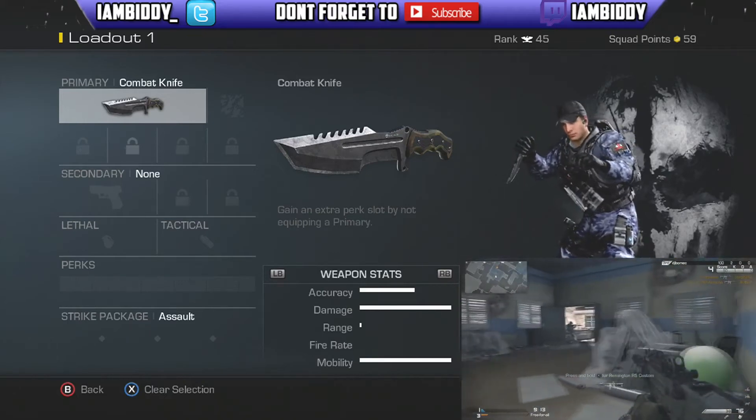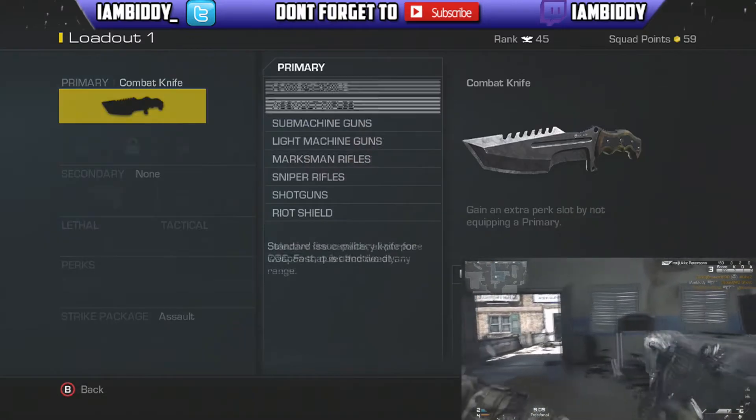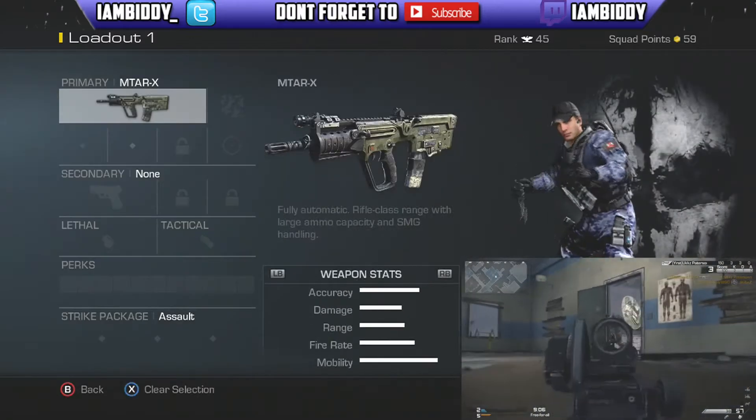Hey YouTube, what's going on? I am Bid A. This is the best submachine gun class to use in Call of Duty Ghosts, and the submachine gun we're going to focus on today is the MTAR X.